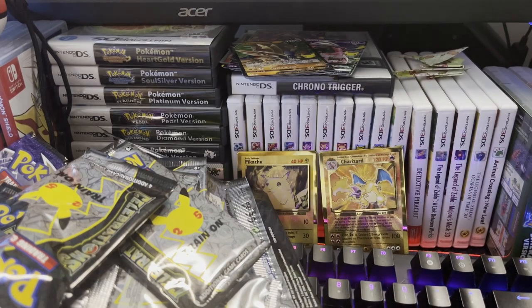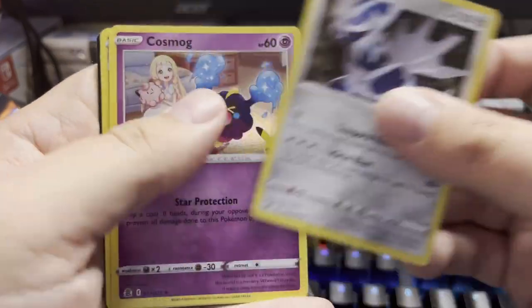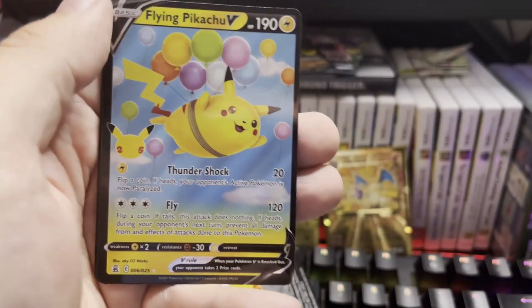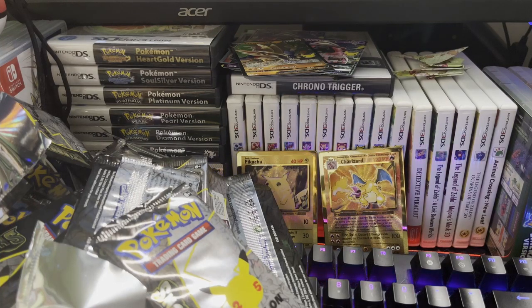Last pack — magic! Will we get it? A lot of packs we pulled today. Dialga, Cosmog, Cosmoem, and Flying Pikachu V. Let's take a look at what we did pull.